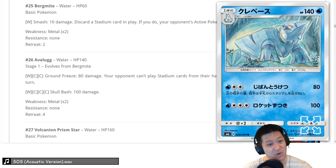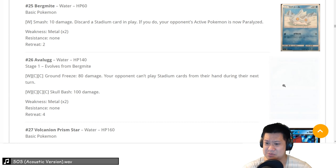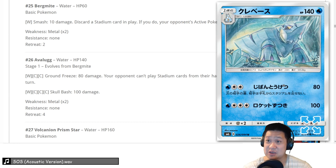Abolg — 140 HP for a stage 1, that's good. You get two shots and your opponents can't play stadiums, which could deny the new Zygarde. Totally good stats, you could try to make a deck, but there's nothing special about it. It'd be around a 2 — there's no real fun level here.